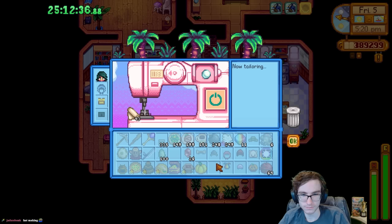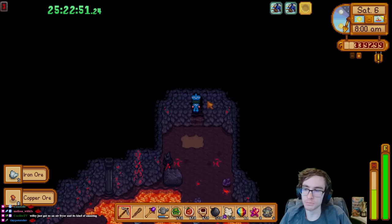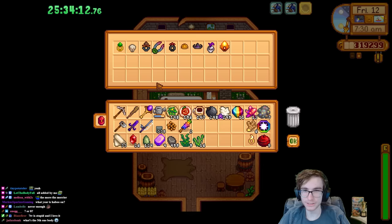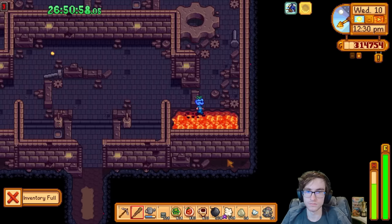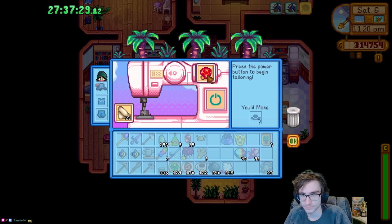The next set of hats I wanted to get out of the way were the tailored hats. There are 30 hats gotten from tailoring, and they all need a bunch of different items to make. Thankfully I'm a hoarder, so I had the ingredients to craft the majority of the hats. I tailored 20 of the 30 hats on the first visit. Rather than go back to the sewing machine with only partial materials, I got Emily's 14-heart cutscene hat next. After that, I started doing volcano runs for the pirate's hat and the ostrich egg, both found in rare chests in the volcano, and remembered to buy the pink bow from the resident volcano dwarf.